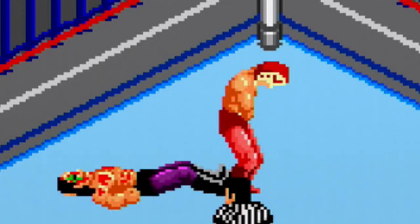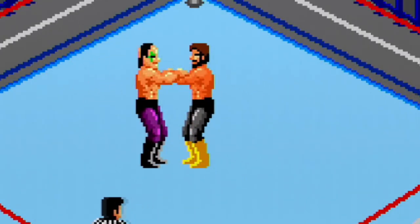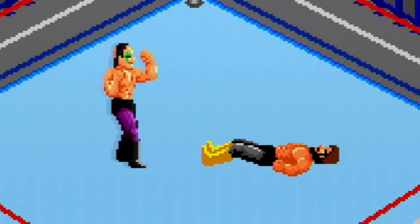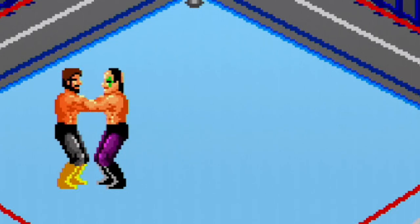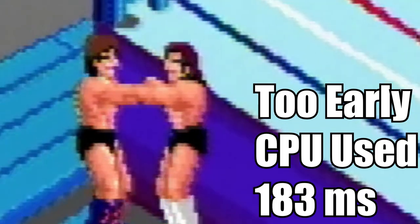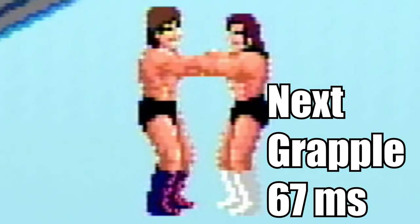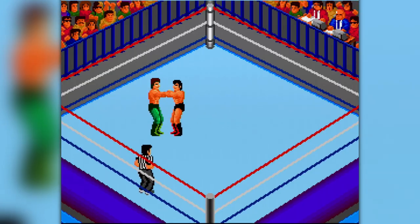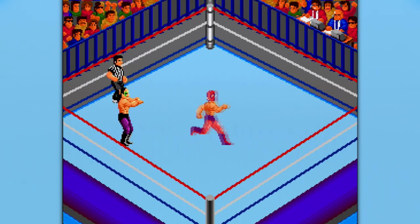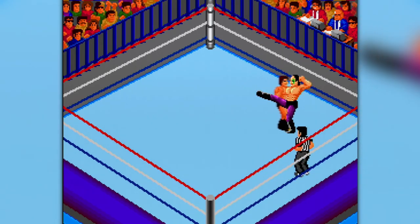The computer has an average value that it is trying to hit throughout the match, and this value decreases as you move on to the next opponent. In addition to the average value, the computer also has maximum and minimum values for reaction time. This is important because if you input a button command before the knees bend, you automatically lose the grapple, and the computer will use its maximum allocation of reaction time. This in turn makes future grapples more difficult, because the computer is now allowed to use shorter reaction times to meet that overall average.